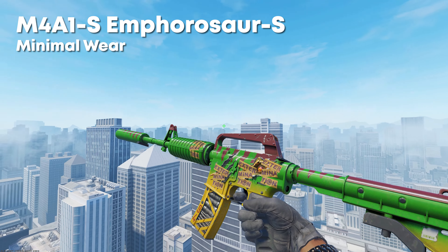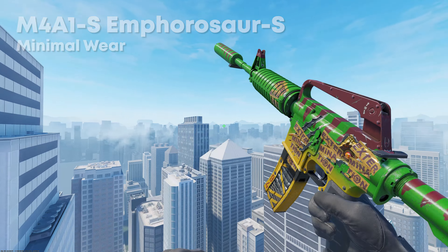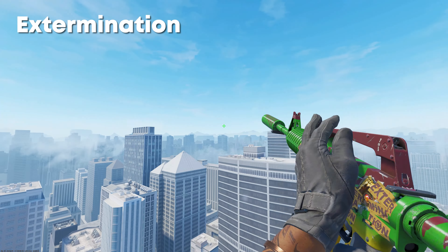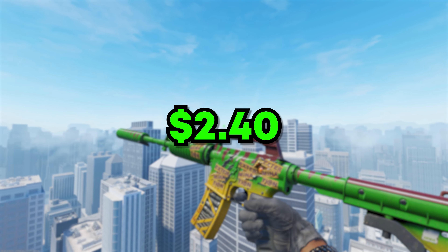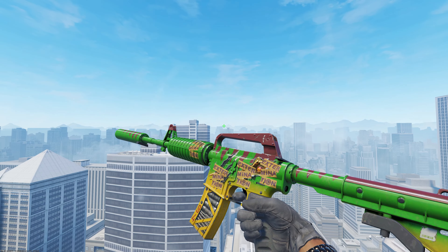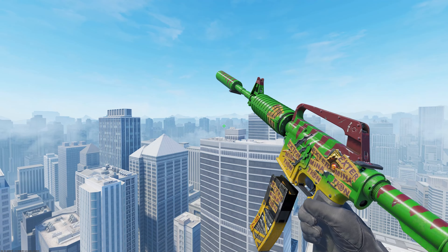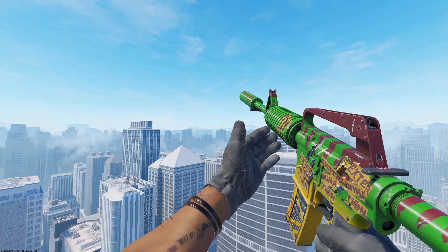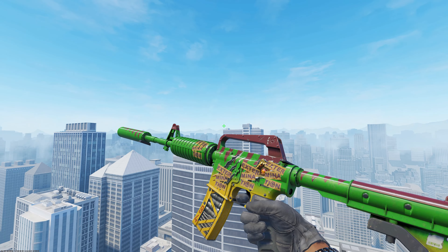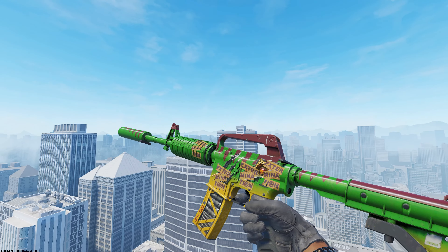Next, in the number 8 spot, we have the M4A1S Amphorosaurus in Minimal Wear, which you can pick up for as little as $1.20. There are four Extermination Papers on it, which in total puts this craft at $2.40. Even if you don't think this is a crazy good craft because you don't like the colors, the idea behind the craft works really well — the dinosaurs, they're extinct, and it makes the yellow at the bottom of the skin kind of pop. For $2.40, we've had a red craft, a blue craft, and now a greeny-yellow craft. I really like it.